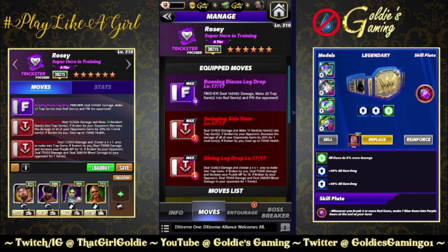Woods and Naka still don't work as trainers, so until that gets fixed he's not going to be nearly as effective as he should on paper. Red two: the Diving Leg Drop, 6 MP — deal 133,833 damage and choose a 5x1 area to make into trap gems. If broken by you, deal 75,000 damage and increase your purple MP by 10. If broken by your opponent, deal 75,000 damage and deal 268,000 bleed damage to your opponent for one turn. Again, that is where King Woods would definitely be beneficial.